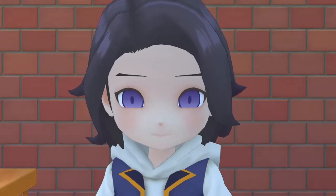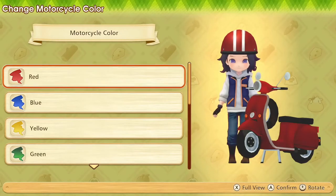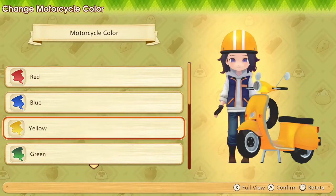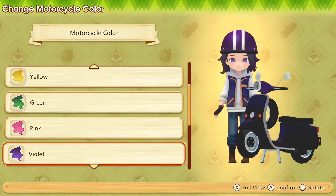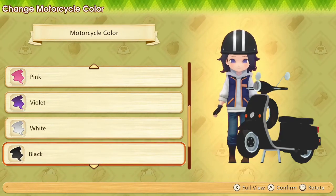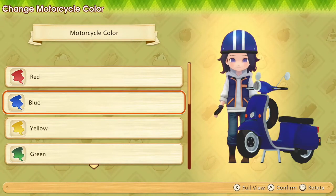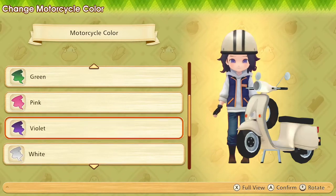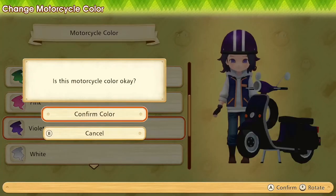There is one more customization thing we need to do. We are getting our own motorcycle and need to choose its color and the color of our helmet. I like a lot of these but was really debating between pink and violet, and in the end I chose violet.